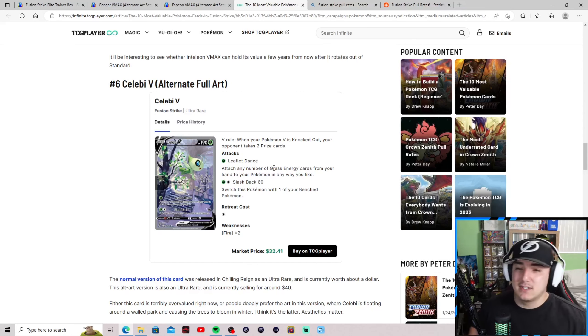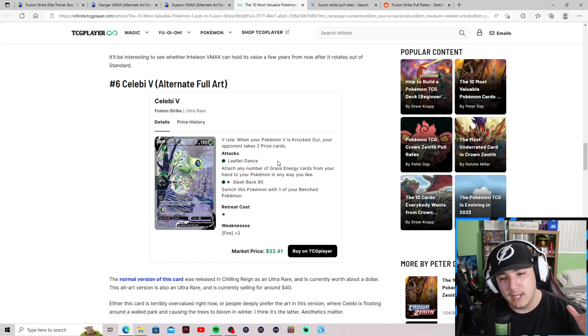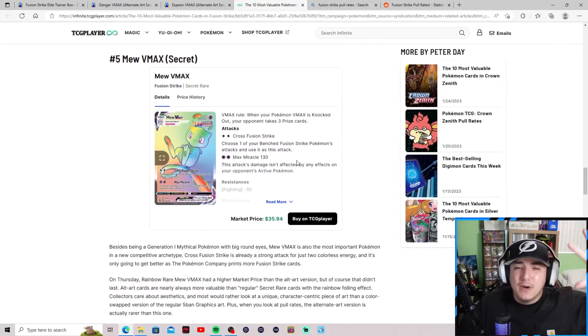Number six: the Celebi V alternate art — the one my friend Ryan is still searching for. Luckily we pulled it — I think it was from a Pokeball tin or one of the tins that had Fusion Strike packs. This one has a market price of $33. Again, you're looking at two to six booster boxes to pull an alternate art V, so let's move on to number five.